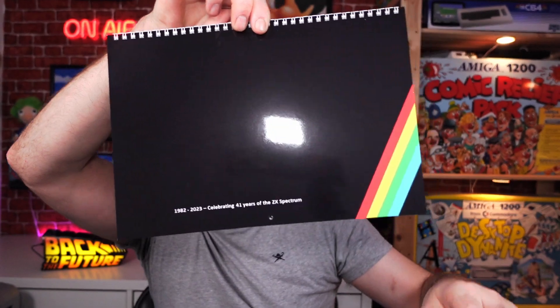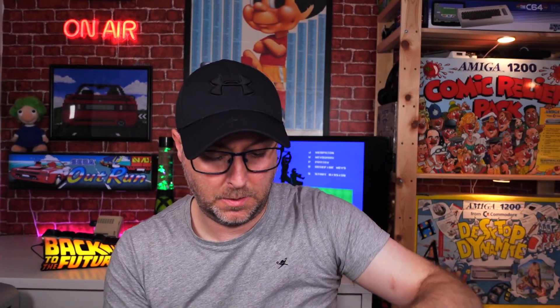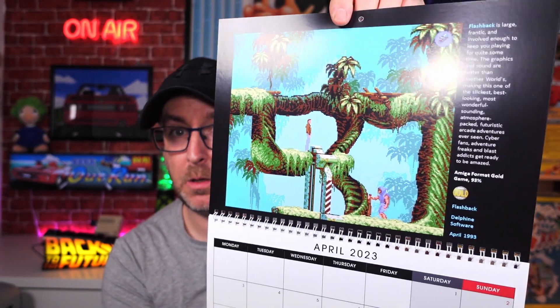I'm going to go through these calendars — if you don't want to see what's on them, look away now. For the Amiga 2023 calendar: January is Indiana Jones and the Fate of Atlantis, February is Cannon Fodder, March is Lemmings 2, April is Flashback, May is Super Frog — my birthday is the 31st of May, just in case anyone wants to send gifts!